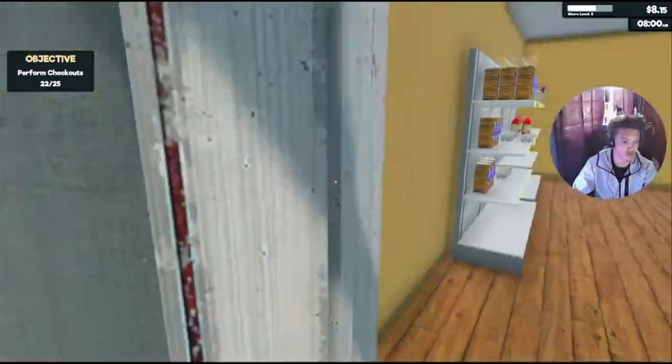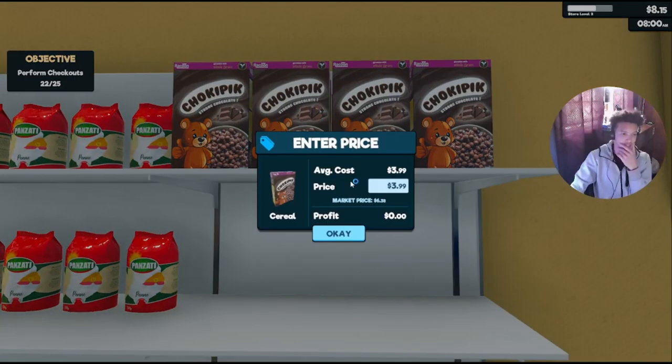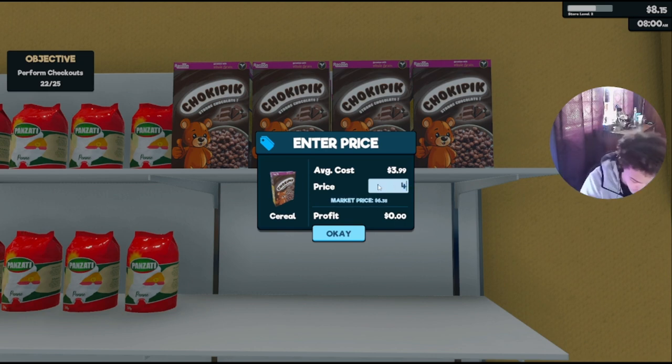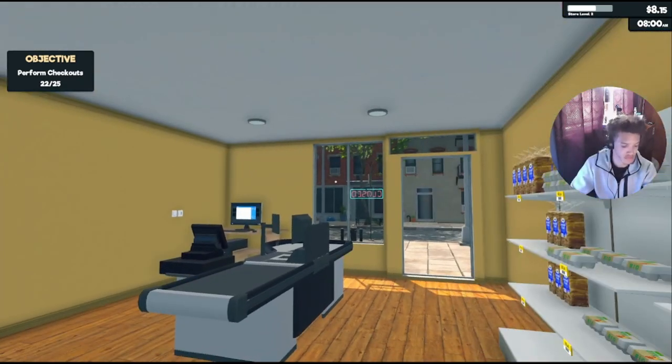I wish the garbage can was closer. What are we gonna put for the value price of this cereal? Average cost is $3.99. I feel like I should make it $4.15 — that means I'd make $0.16 in profit. I'm not trying to overprice it because then no one's gonna want to buy it. The market price is $6.38, so cereal is set to $4.15.